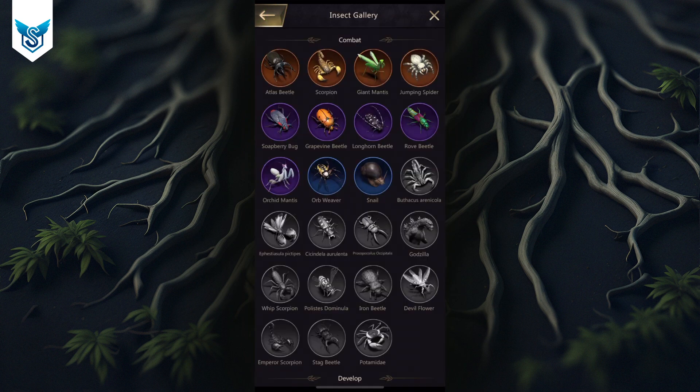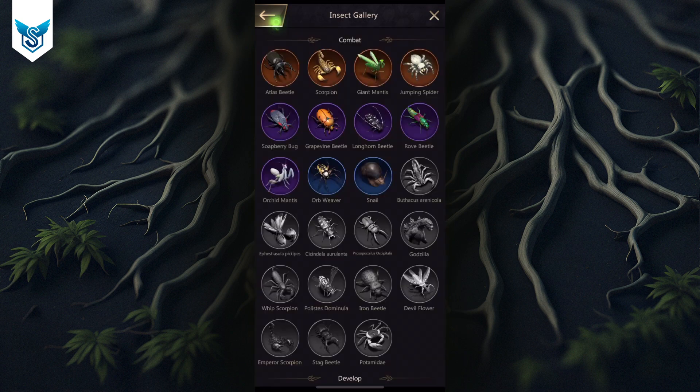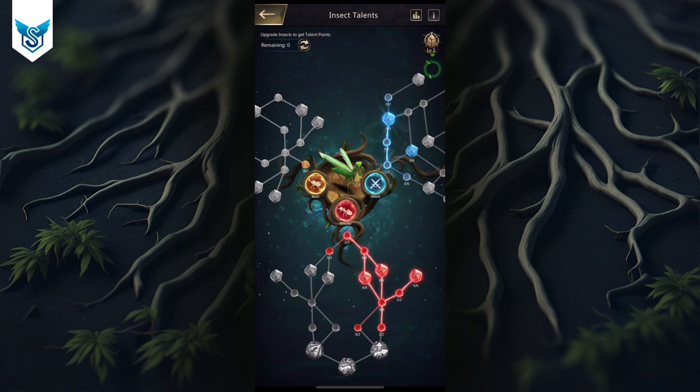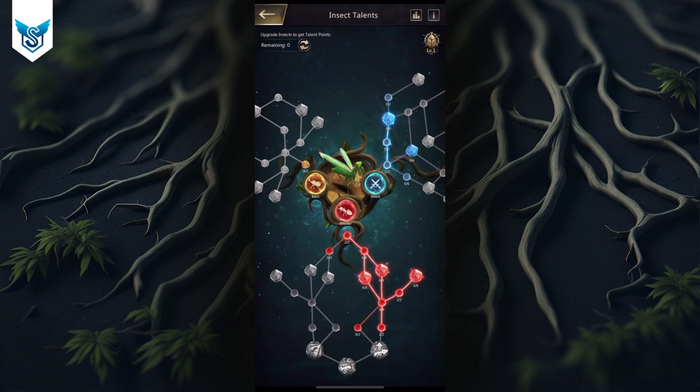That covers everything I wanted to say. I hope this video is helpful — if you liked it, please comment below and let me know your thoughts on this talent pool approach for the mantis. You can try it out, and remember: if you don't like it, it's not expensive to reset. Just use 10 resetting-talent seaweeds and you're back to where you started. This system is designed for you to test different talents until you find one you like. Thank you so much for watching!